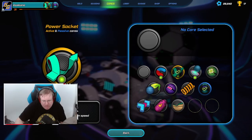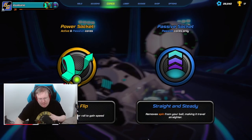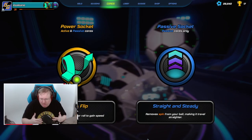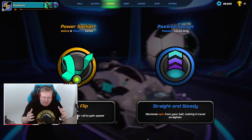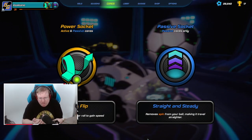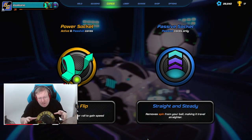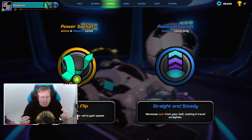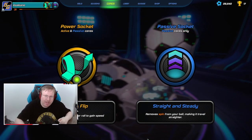Personally I use Quick Flip and Straight and Steady - that's my go-to setup. It benefits my personal playstyle and it might not benefit yours, so try things out and see what helps you play better. I hope this guide has helped you understand how power cores work, what they are, what they do, and which ones exist. Hope to see you on the course sometime - see you later.